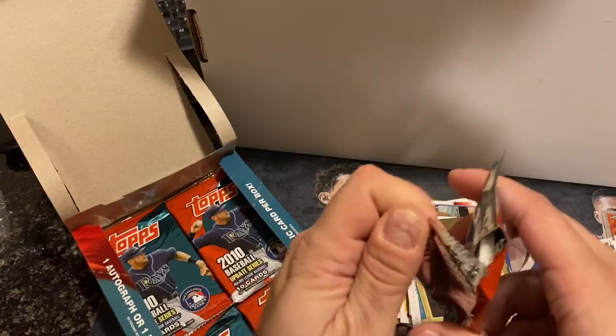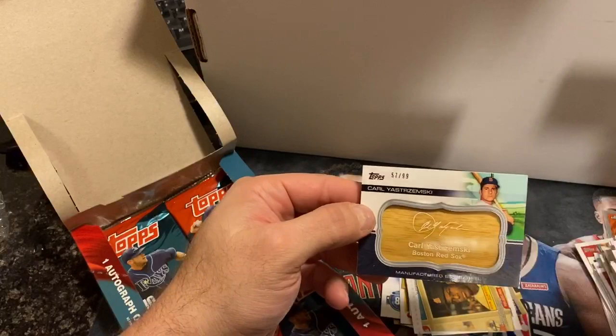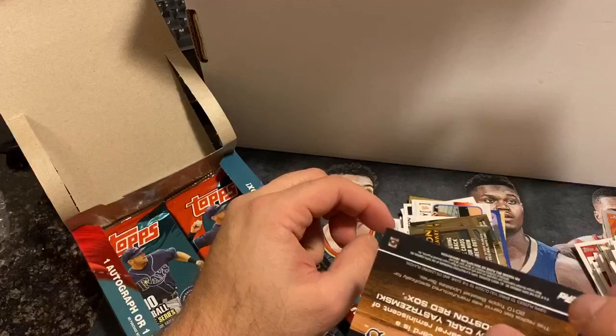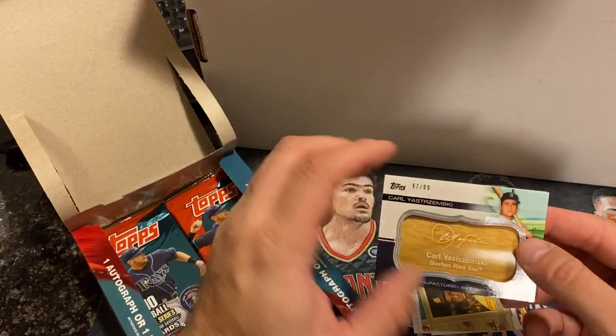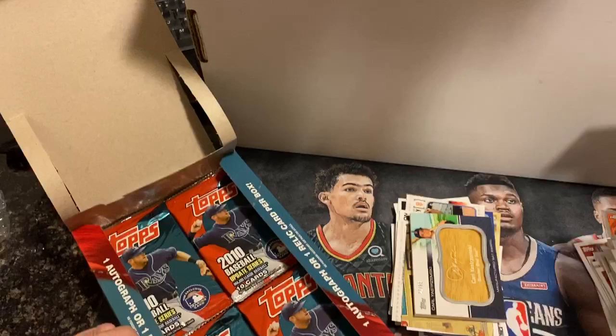This pack feels thick. This might be something good. It's just a manufactured Bat Barrel — it's the only card in the whole pack. A manufactured Bat Barrel of Yaz, number 57 of 99. I thought we were going to get a real Bat Barrel for a second there. Well, that's not bad though. Haven't had that happen before.